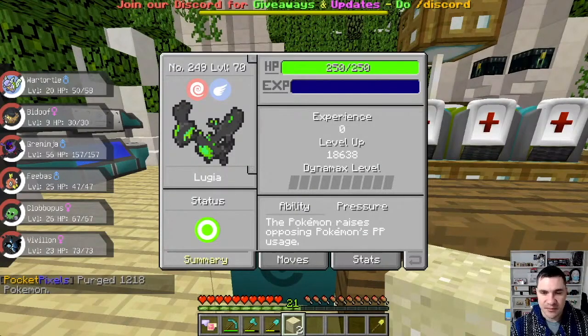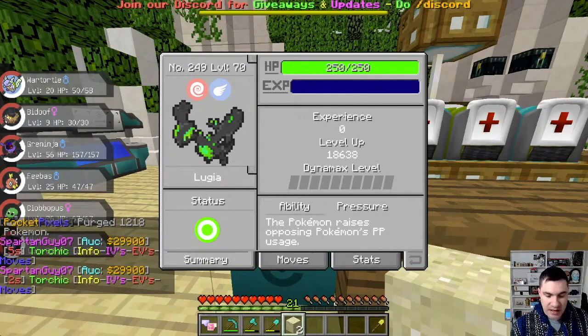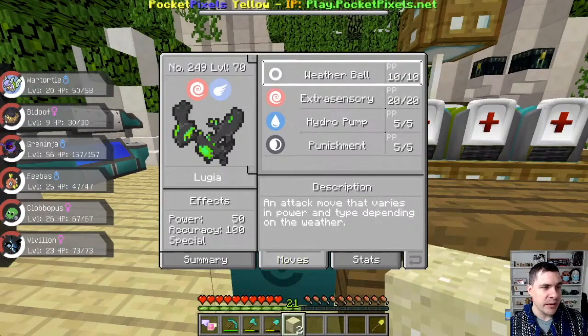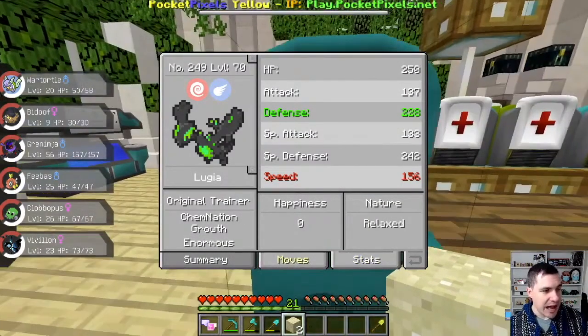It's a Drowned Lugia — it looks pretty awesome. It's called a Drowned Lugia, a special Mon that you get from the March Madness Crate. It is level 70, so it's stacked. It's got Weather Ball, Hydra Pump, Punishment. Stats — not bad. Zero happiness, though.